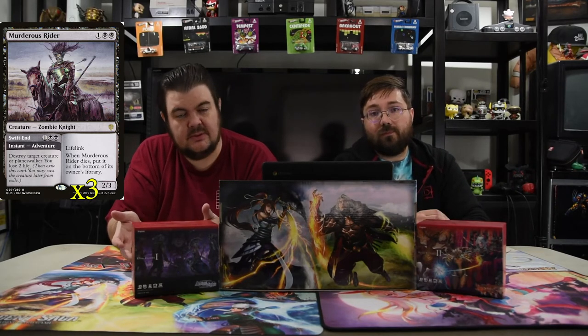Next is Murderous Rider — two black and one for a 2/3 with lifelink. Whenever it dies, you put it on the bottom of its owner's deck. It also has the adventure Swift End: two black and one, an instant that destroys target creature or planeswalker and you lose two life. It doesn't have deathtouch on the creature side, but it kills a creature or planeswalker — which is essentially what you want it to do, especially for dealing with planeswalkers.